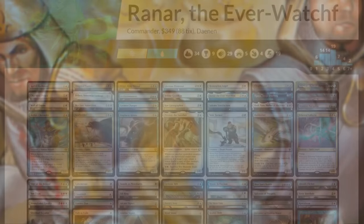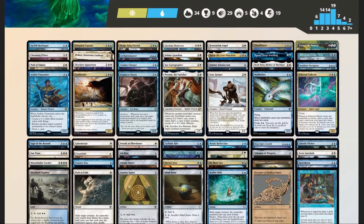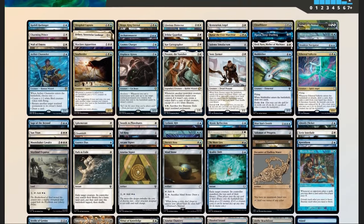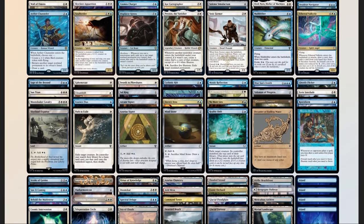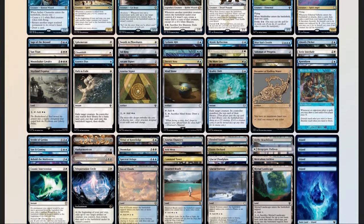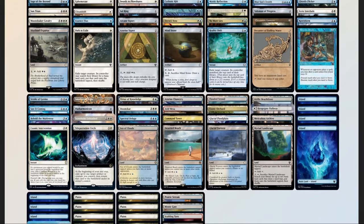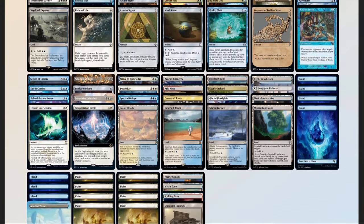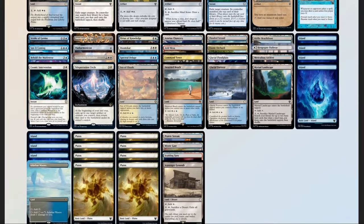Now that we have our decklist, let's compare it to our checklist. 48 Mana sources split between 37 lands and 14 pieces of ramp — a little light, but our curve is pretty low and a lot of our ramp can be flickered to gain extra advantage. 10 pieces of card advantage, 10 pieces of interaction, 3 board wipes, 1 piece of graveyard hate in Scavenger Grounds, and 2 Sudden I Win cards in Stroke of Genius and Blue Sun's Zenith.